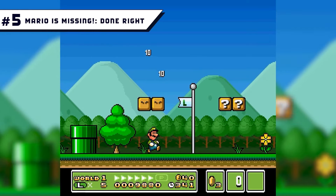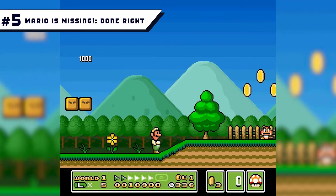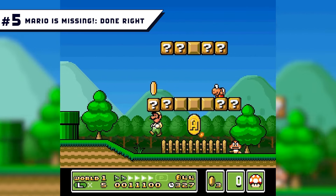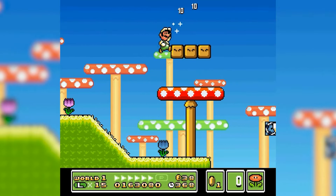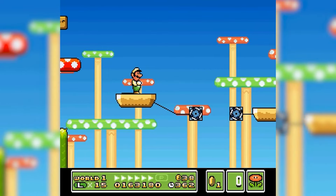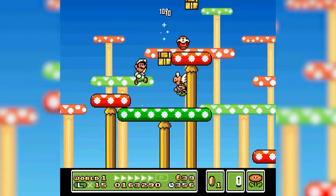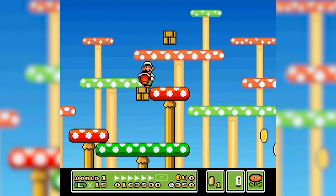Number 5: Mario is Missing Done Right. Back in 1992, there was an educational game called Mario is Missing that saw Luigi take the lead role, but it wasn't exactly a masterpiece — until now. The game looks and feels way more like a Super Mario World game, and while it's not a complete copy and some features have been omitted entirely, Luigi still looks good moving around similar themed levels. What's great about this game is it doesn't feel like a direct clone — it's almost like they replaced Mario out of an original Super Mario World at the last minute and Luigi stepped in.